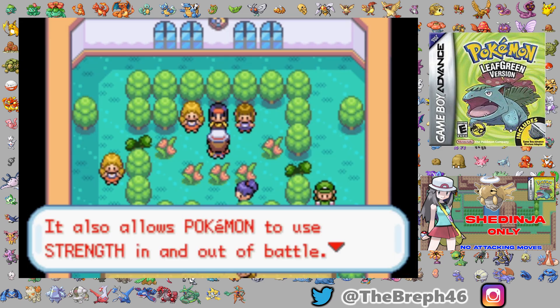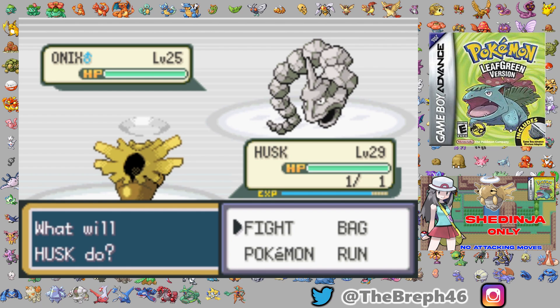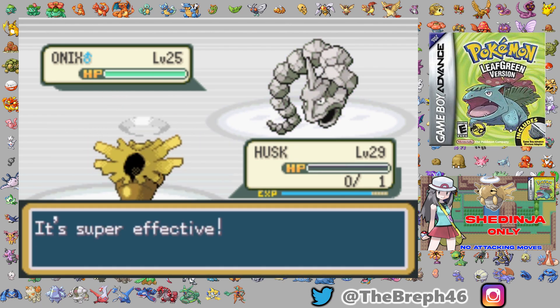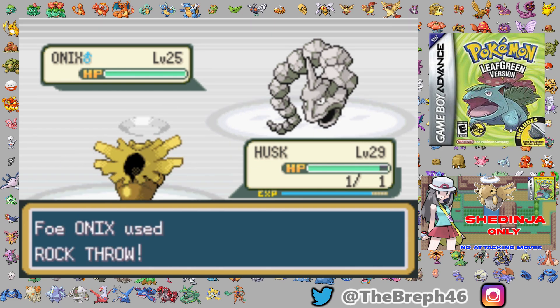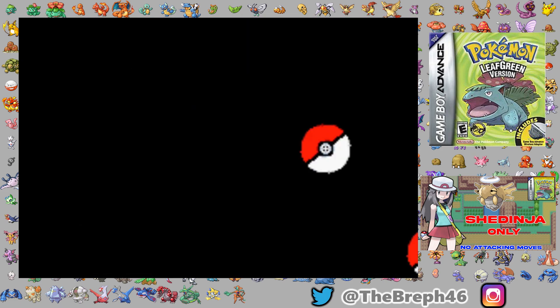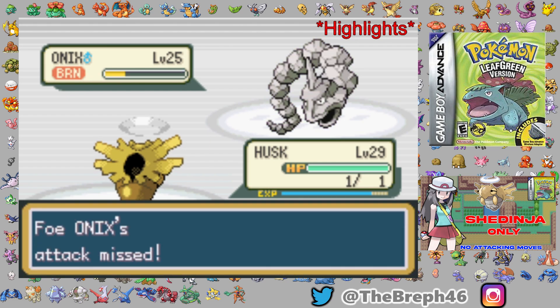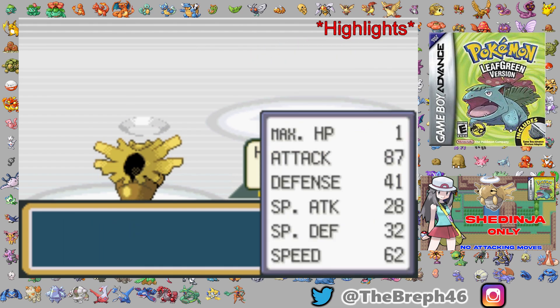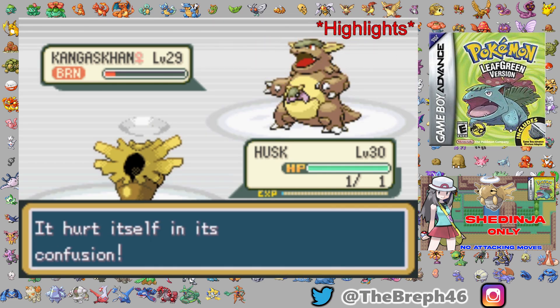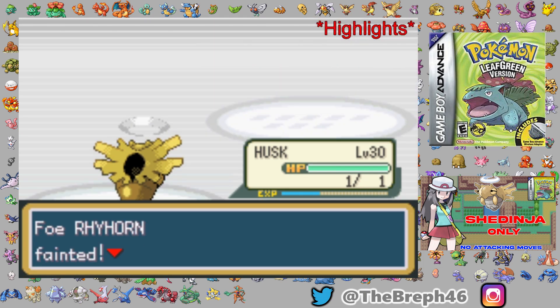The Giovanni fight in the Rocket Hideout brought back bad memories. Although the strategy doesn't change, this was a proper old-fashioned wall. The worst part is that going back to grind would have done absolutely nothing, because all levels give us is speed and we were faster than pretty much everything. So we just have to wait for RNG. When we beat Giovanni we finally get access to the Silph Scope, which means we can rescue Mr. Fuji and then head to Koga's Gym.